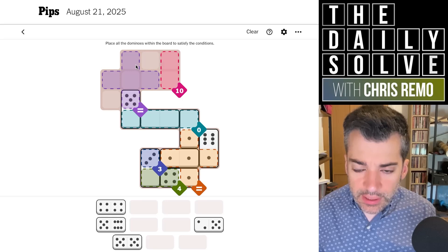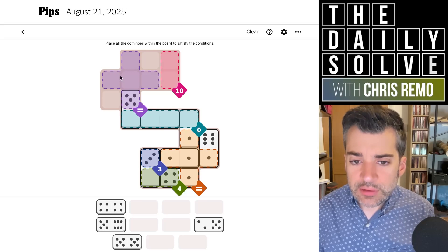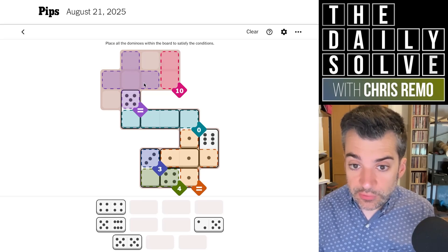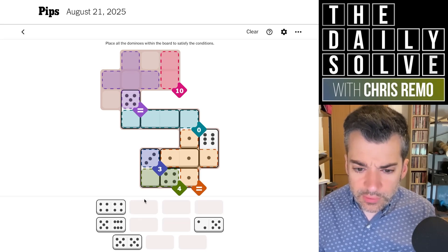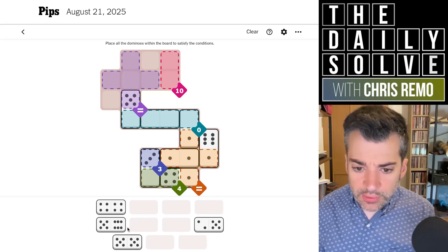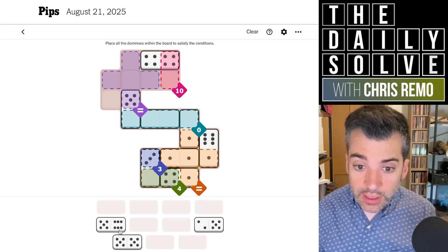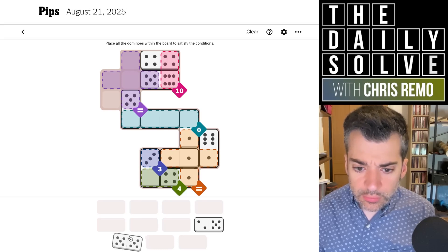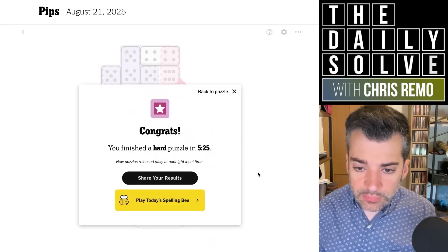We'll have a double five that goes either here or in the vertical position there — not sure which yet. How many fives do we have remaining? One, two, three, four. That means all four remaining fives will be needed to fill the equals, which means the 10 cannot be filled with two fives — it'll have to be a six and a four. We never did have that in a single domino, so we'll have to put a four in one of them, which can only fit here, and a six in the other, which can only fit here. That means the double five can only fit here. And finally, the five and the two go here. Boy, that took me a while — more than five minutes. Wow.